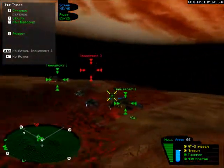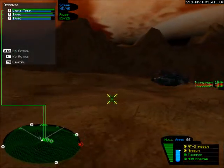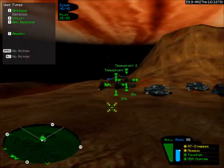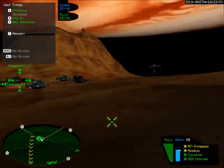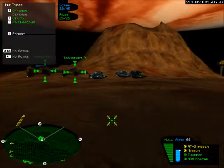If either one of the remaining two transports gets destroyed, we fail. All right, we'll park here for a rest. We detect heavy forces ahead, Commander — we're stopping the convoy till the path is clear. Ammo deployed, repair deployed. Building supplies ready.